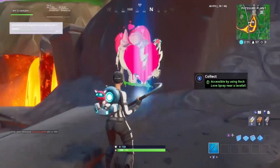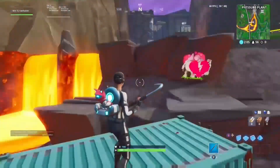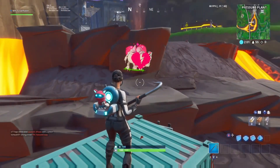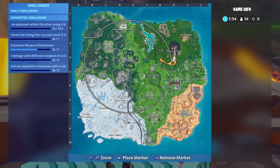Footbite 92 — you're gonna land on the volcano where these three containers are. You're going to spray the Love spray right there on that wall, and your footbite will show right up. You have to use the Rock Love spray for footbite 92.